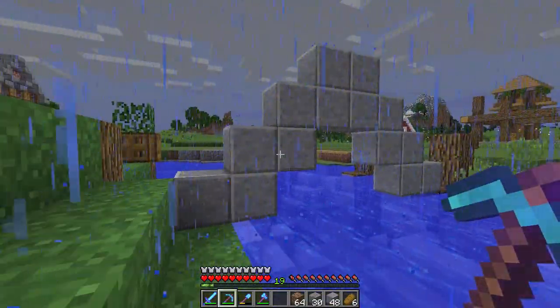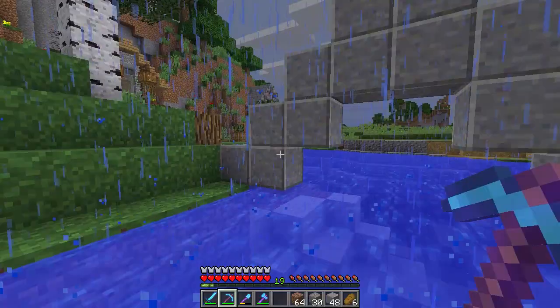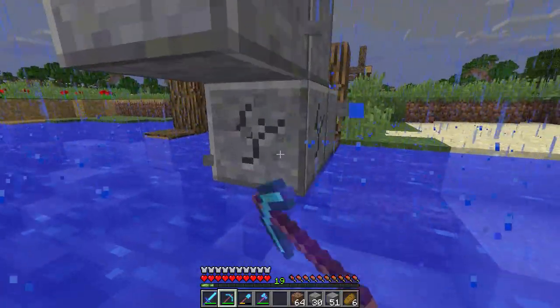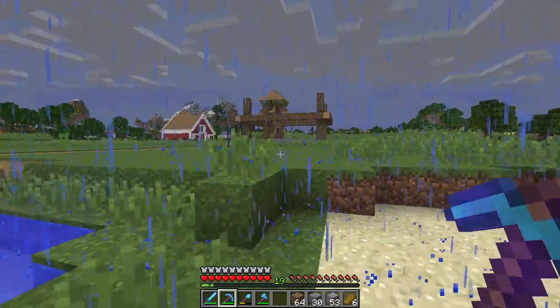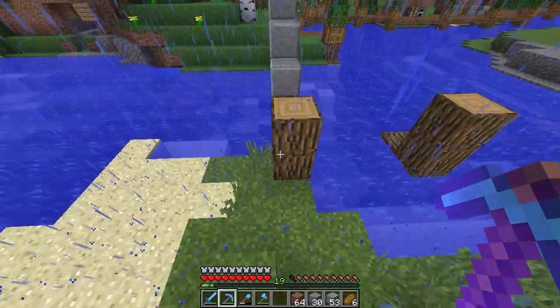Actually, this doesn't look too bad. I'm thinking we can add stairs in between here. So we're going to take these down, but I do like the polished andesite — it doesn't look too bad. I might stick with polished andesite because it's kind of nice to use more than one block, and having a little bit of variation won't be too difficult.